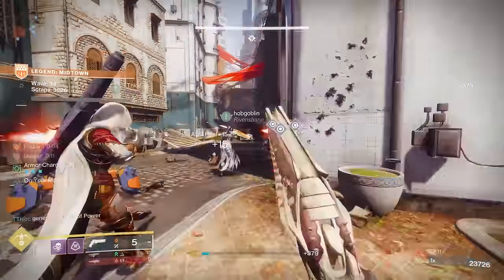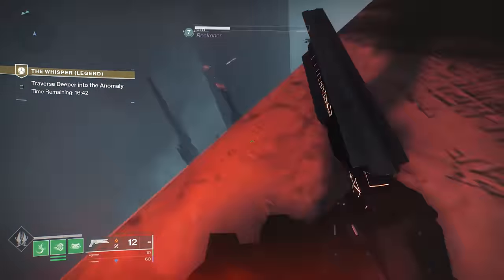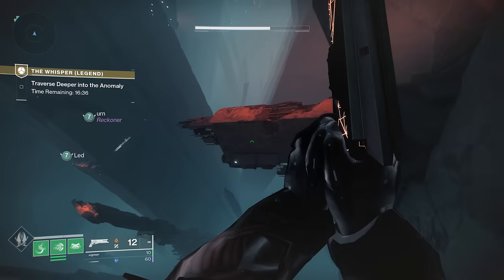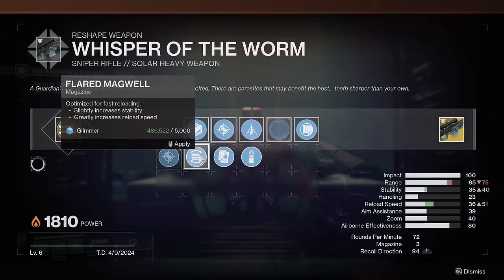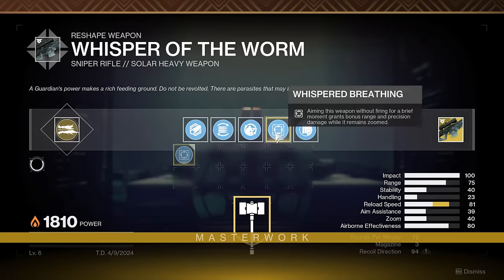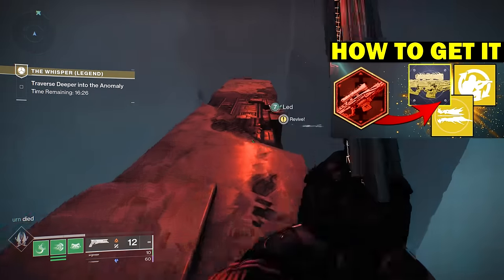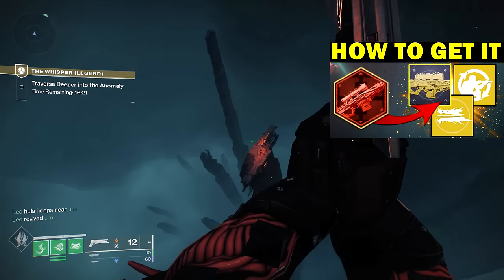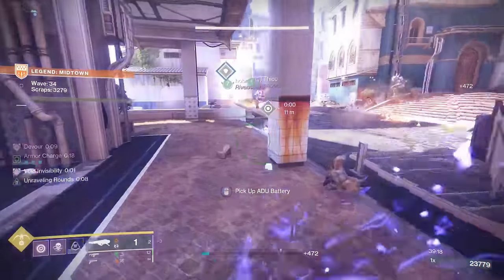Aside from Onslaught, the other big injection of content was the Whisper Exotic Mission. You can now go and get the craftable version of the Whisper of the Worm Exotic Sniper Rifle. And then after you get it, you can actually go and upgrade it pretty significantly by getting the field prep perk for it. There's also a hidden object within the Whisper Mission that will give you more intrinsic traits. I'll link that video above about how to upgrade it and find that hidden object.